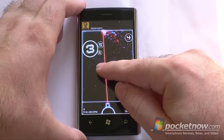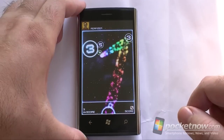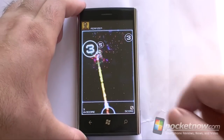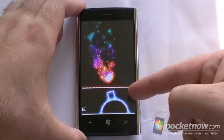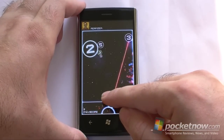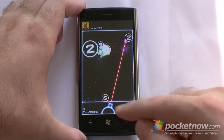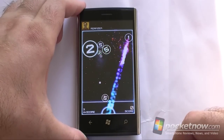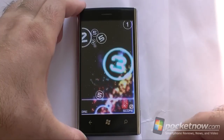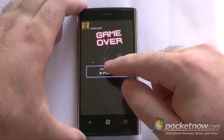You can bounce them. Let's try that again. What you don't want to do is get it down below your line, because that'll be the end of the game. Like this — zero points.